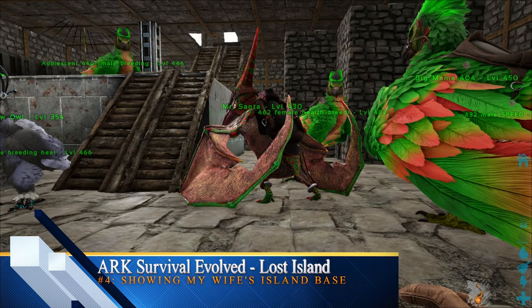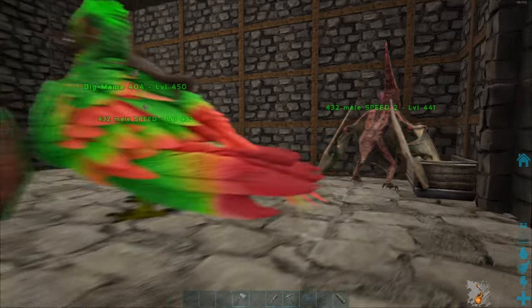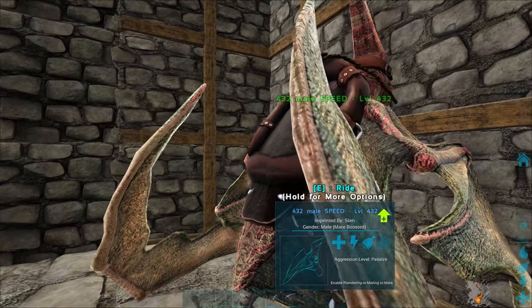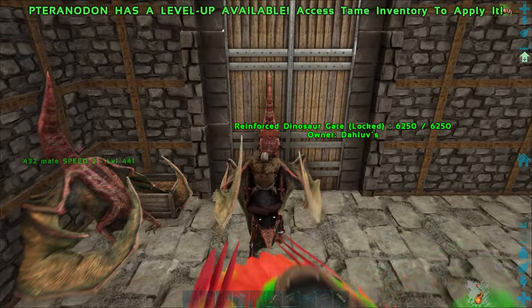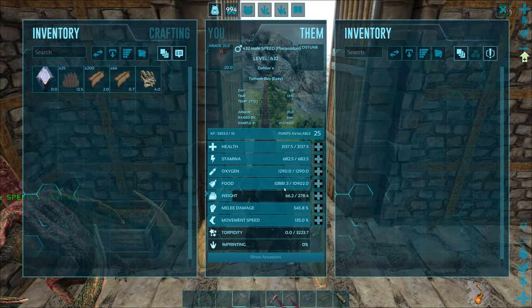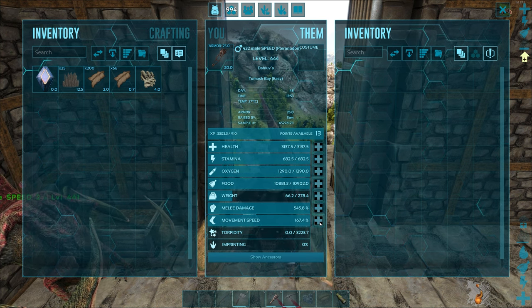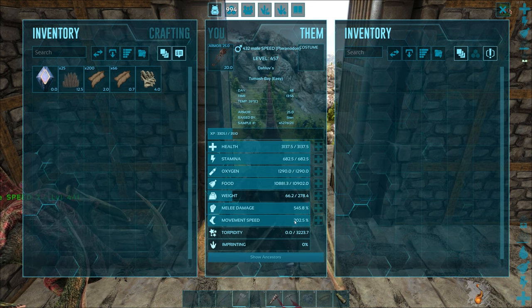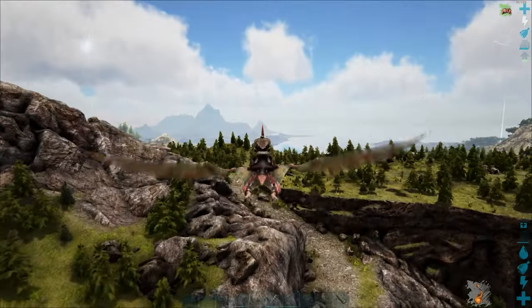Hello, I'm going to show you my wife's base and let me take my fastest flyer there — this one — for 32 miles speed. I'm going to take this flyer to my wife's base because it's far away, and it has an increase in movement speed — more than 200 movement speed. That's really crazy. So let's go fly there.